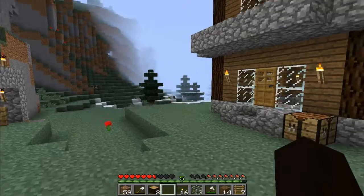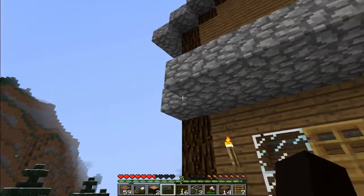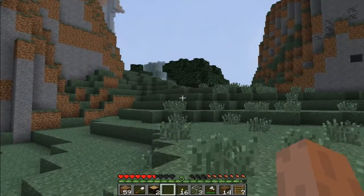So the first thing we need to do — oh, we have a shovel, good. We're going to go get some sand from off the beach. Actually, there might be a beach over here. Let's go look.